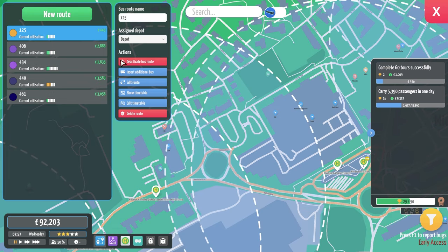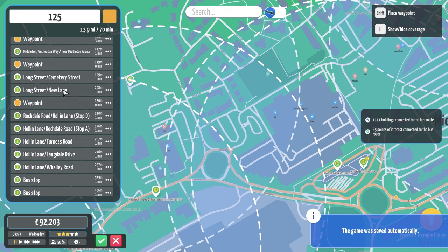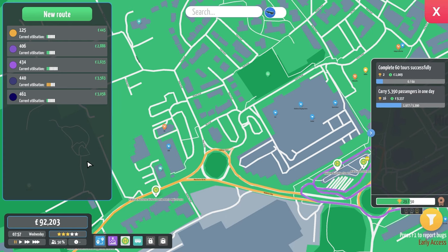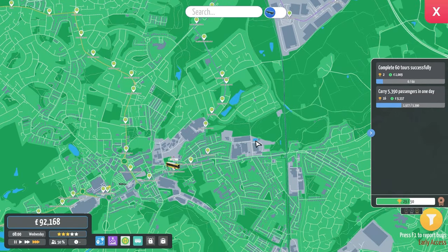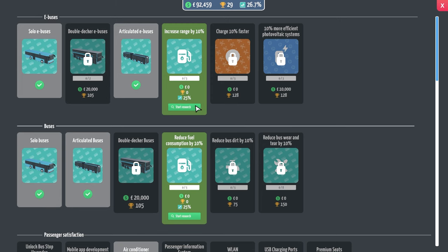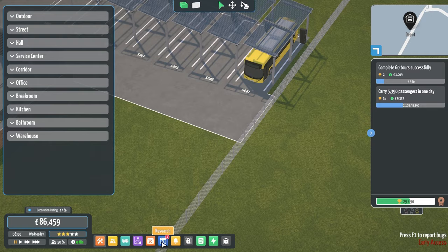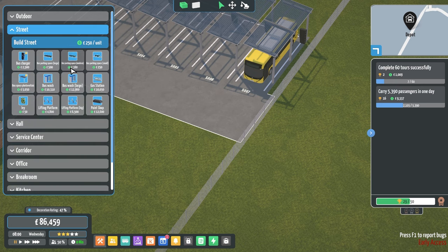I've got to fix that. For the 125 — edit route — so before the stand but after the turnaround point, and just before the stand — there we go, that's fixed it. Nothing changes, it just fixes that little kink for tomorrow. I'm going to purchase another bus and we've got research we can unlock: Range 100 which we need, and Air Conditioning. We don't need fuel consumption because we're not getting petrol buses. So I'm going to get two more buses to cover here.